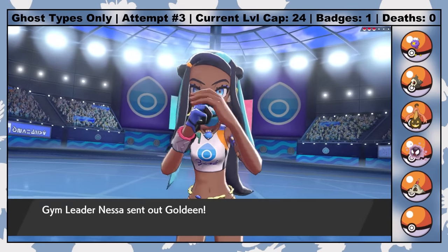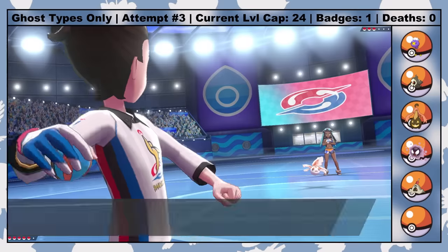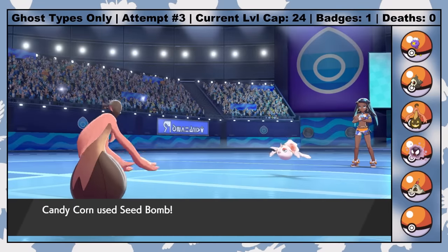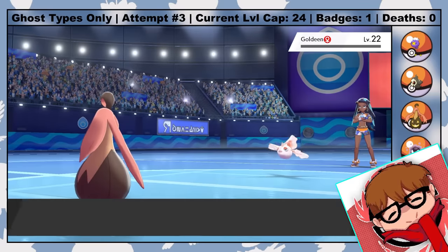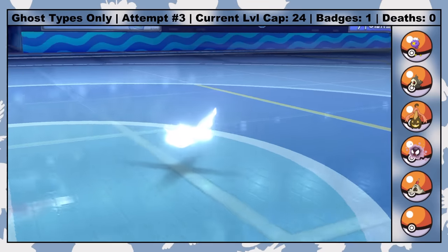The second gym leader Nessa specializes in Water types. Her Drednaw is super scary because he knows Bite, which turns into Max Darkness when he Dynamaxes. But lucky for me, I have at least one friend — or work colleague depending on whether he's been mean to me on Twitter that day — and with Poppacy's help, I can evolve Candy Corn into Gourgeist via trading.